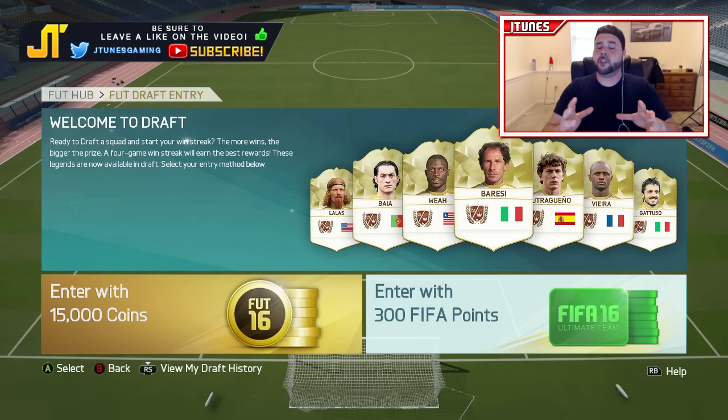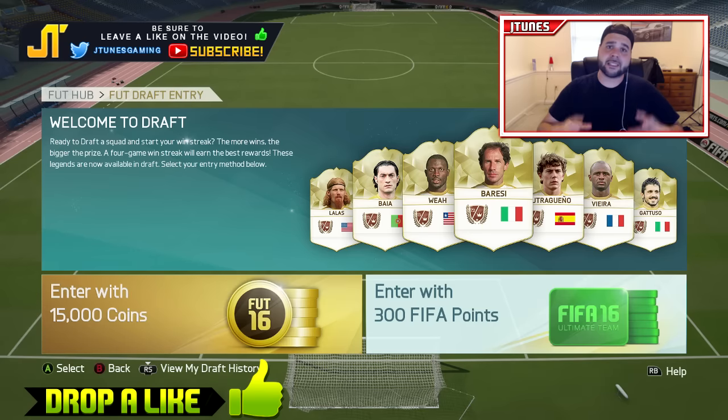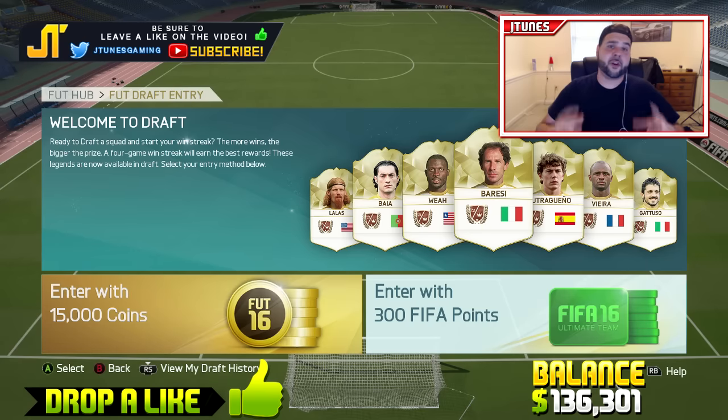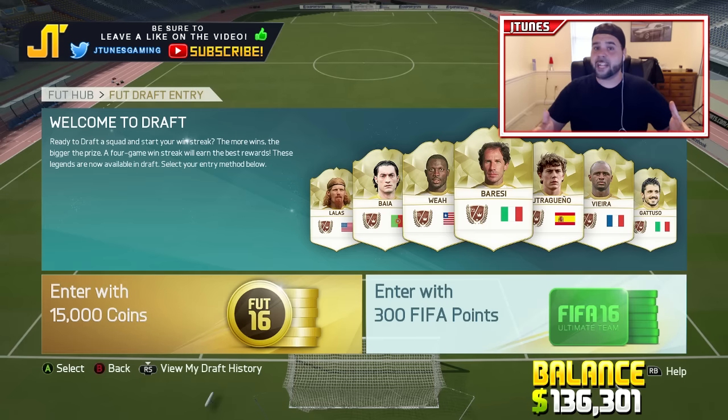In the last episode we didn't do too good in the draft, we didn't pack anything, but after selling everything — including stuff we've had from past videos that finally sold — we made 11,775 coins. That puts us at a grand total of 136,601 coins, which means we can actually afford Striker Bale.